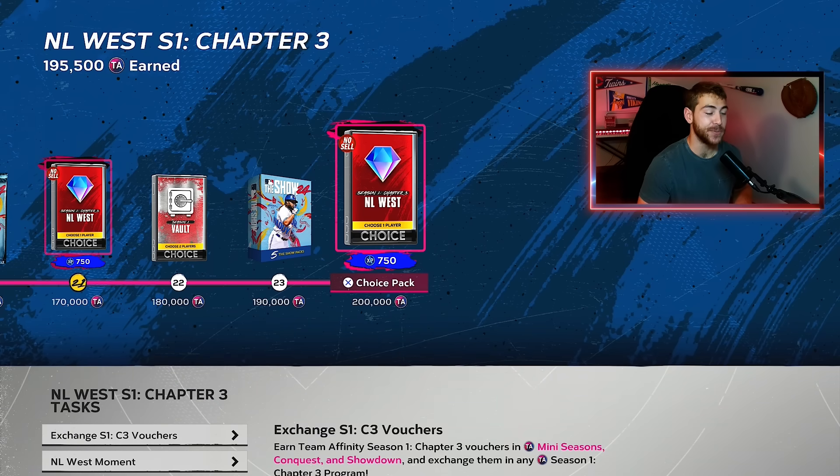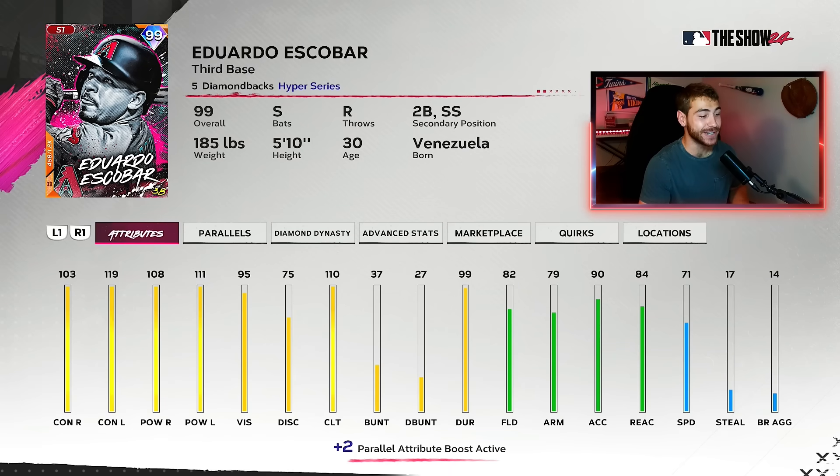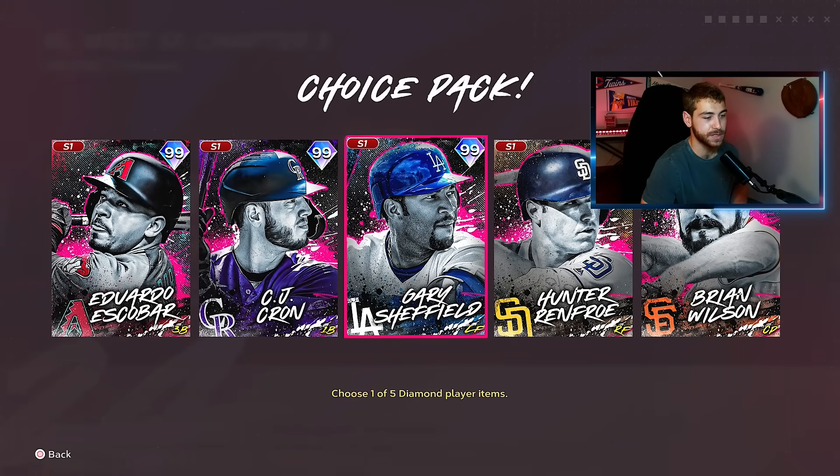Now the NL West — we've basically completed the National League West already because of this man right here: Eduardo Escobar, full gold power. He is so, so good. He's a switch hitter, which is great on its own. Even better if you boost him with Carlos Santana. He already has good power, so his contact will get near max with Slamtana's captain boost. Great clutch, he's got most of the infield, 70 speed, gold defense right out of the box at 80 overall. Always have the handedness advantage. I am loving that Eduardo Escobar so far.